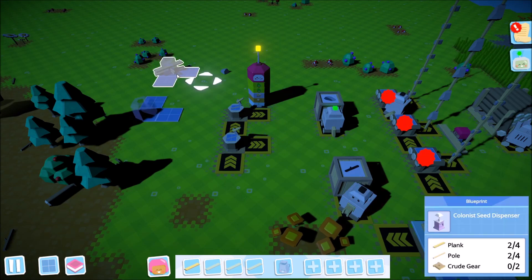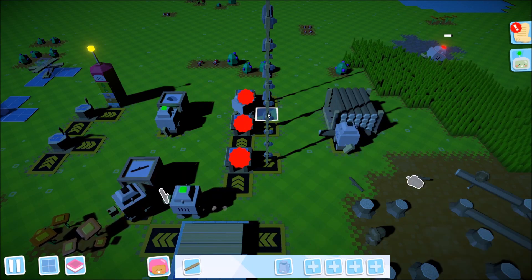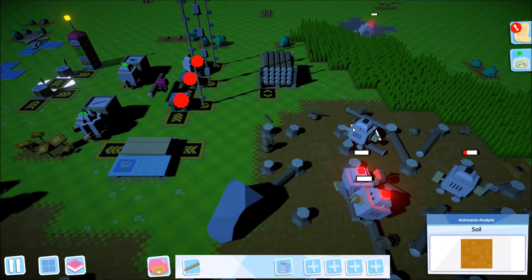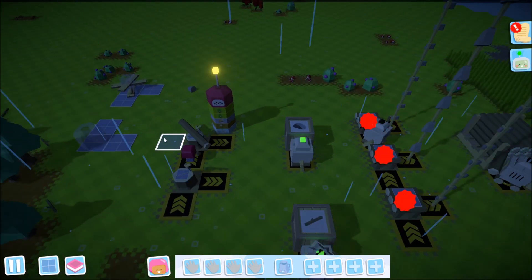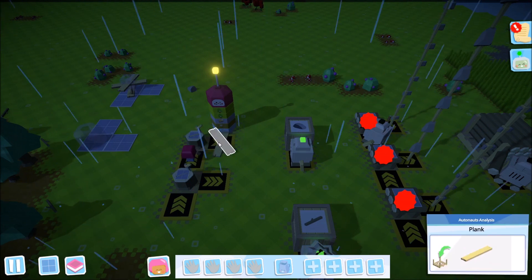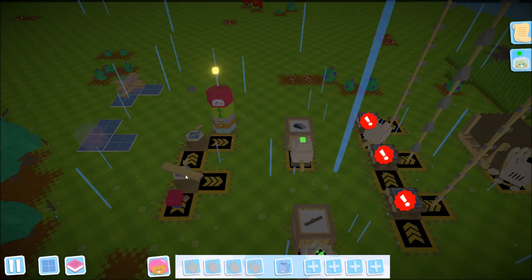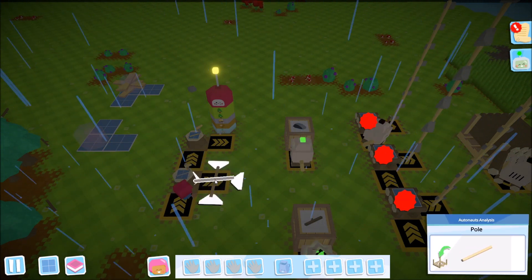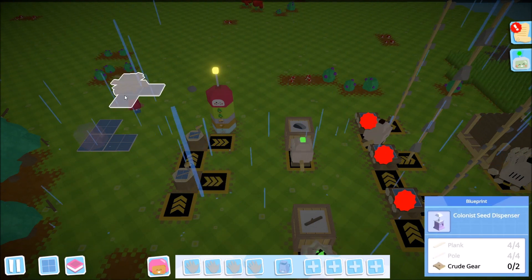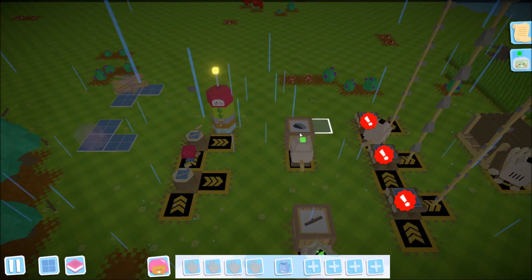We almost forgot to hit the button a second time to drop off the final plank — there we go. Now the tree planner can finally go do some work for the first time in quite a while. We drop off the poles and that takes care of those — now we can make the final couple of poles we need.